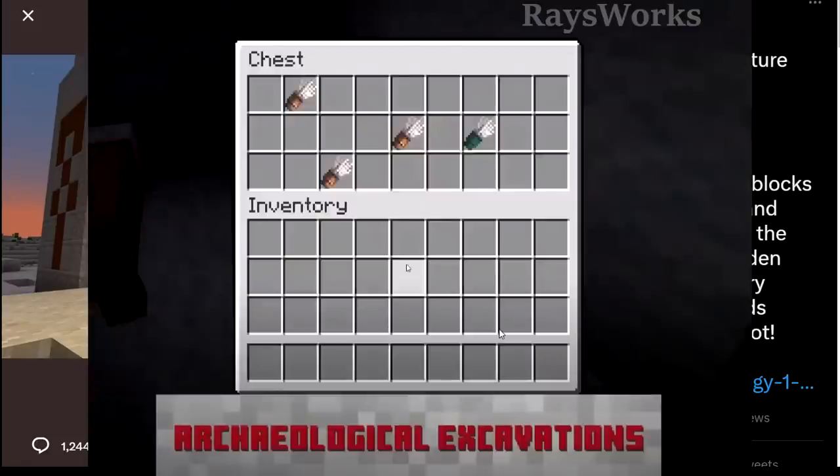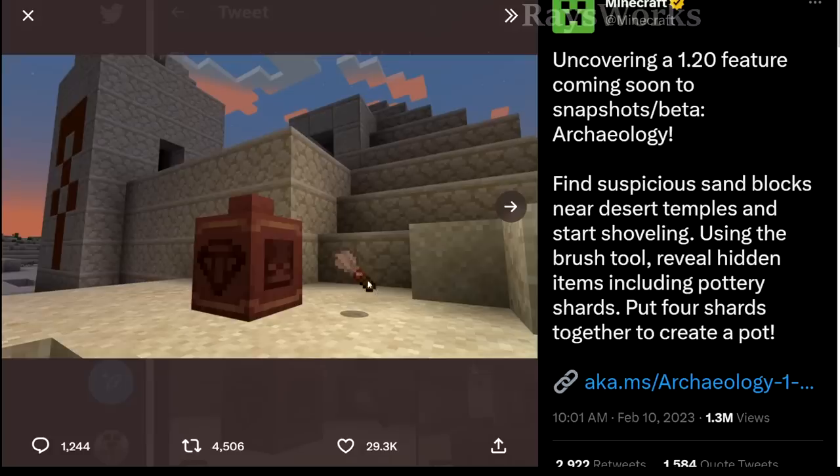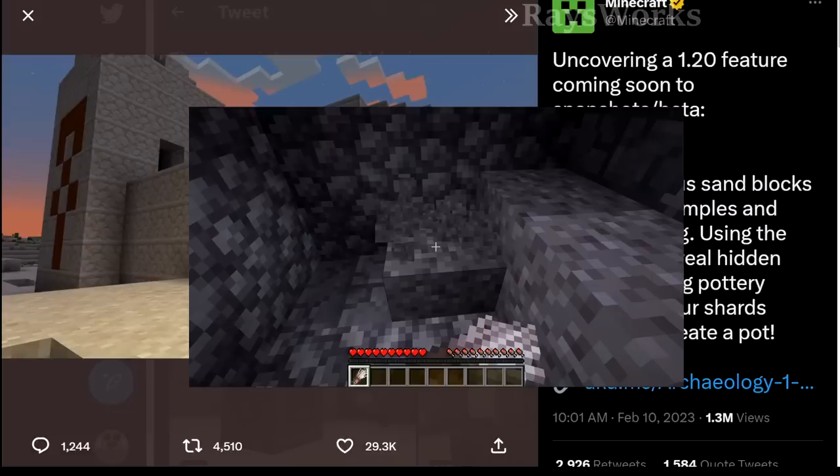The brushes also look a bit different. They had a couple different colors and this one looks more like a thinner and delicate one. They're showing this by the desert temple, which is a structure where you're supposed to find these lumps of sand and dig into them.